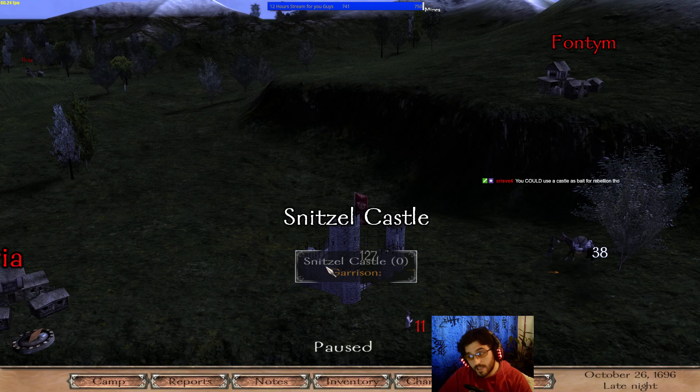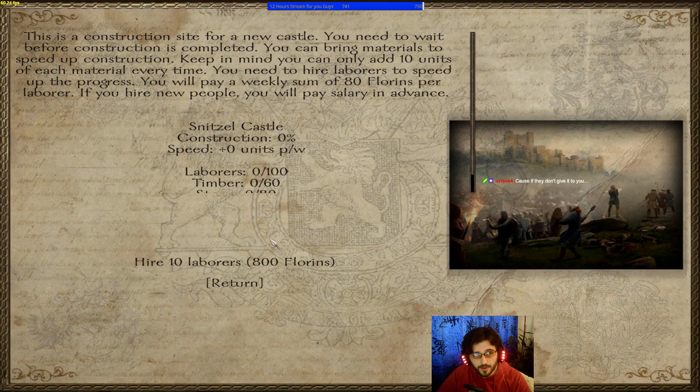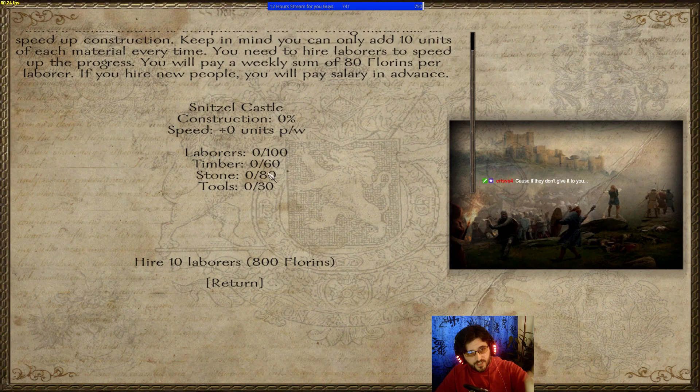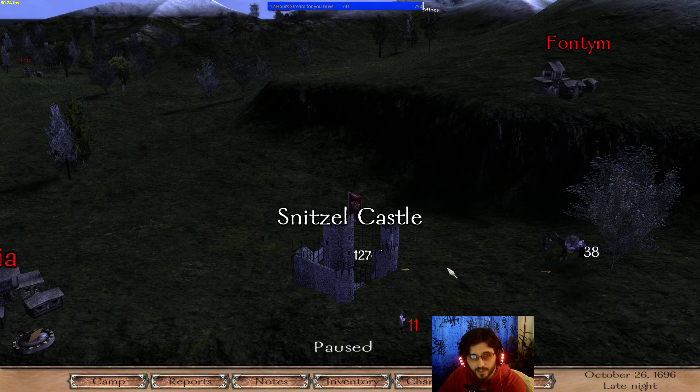You can also use a castle as a rebellion point — build it, then rebel and take it for yourself. You need to hire laborers and provide timber, stone, and tools. These resources will accumulate passively each week, but if you bring them yourself from villages or marketplaces, you'll increase the speed at which the castle is built.